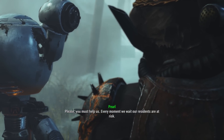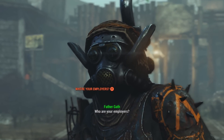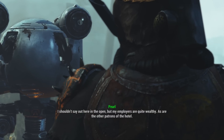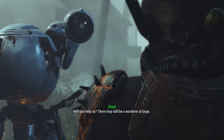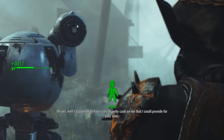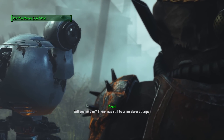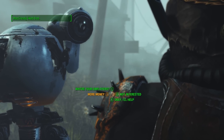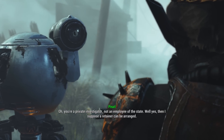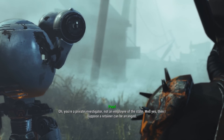'I want to ask questions, but I also want the money.' 'We want to keep this out of the tabloids, but it's Ezra Parker, the financier of the hotel. Our residents are at risk. Who are your employers?' 'My employers are quite wealthy, as are the other patrons of the hotel.' 'This type of investigation usually requires a retainer.' 'You can make beds for people — oh, you're a private investigator, not an employee of the state. Well then, I suppose a retainer can be arranged.'